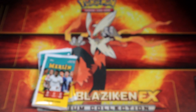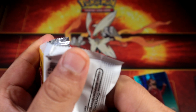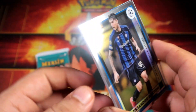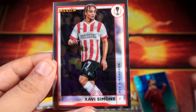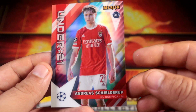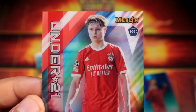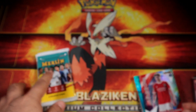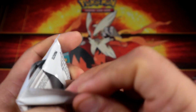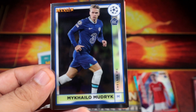Alright, well Merlin definitely has to do some good pulls, because I'm pretty happy with what Stadium Club did. Alright, Merlin time to shine! Merlin only has four cards instead of five, so I don't know if that's gonna make any difference. Under-21 rookie, Andreas — I still wonder how old this guy is, he looks super young. Alright, Martinelli, Modric rookie.